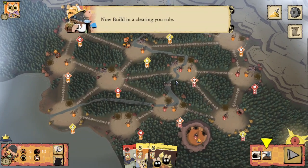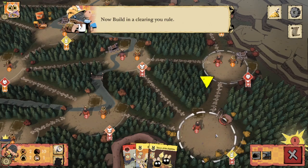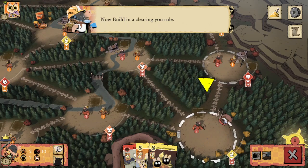Alrighty — I'm not able to fully zoom out. Okay, they want us to build right away, sure. We'll build in the clearing with our tunnel.